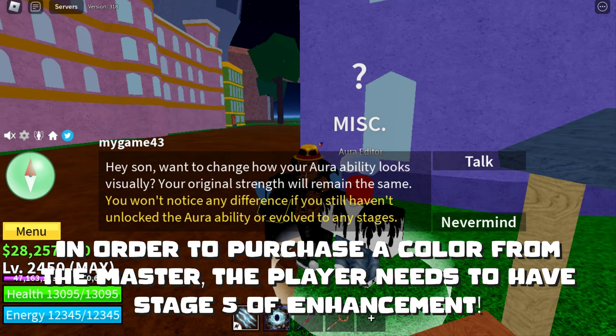In order to purchase a color from the Master, the player needs to have Stage 5 of Enhancement.